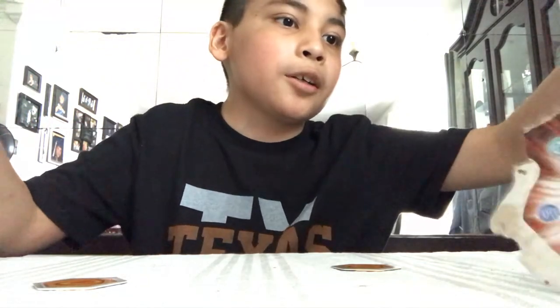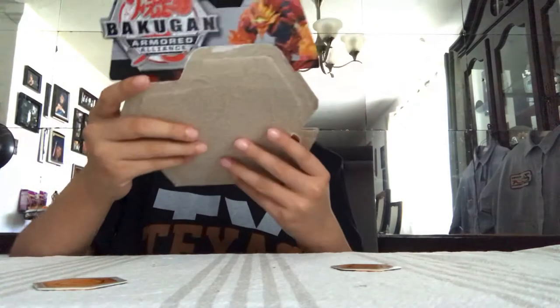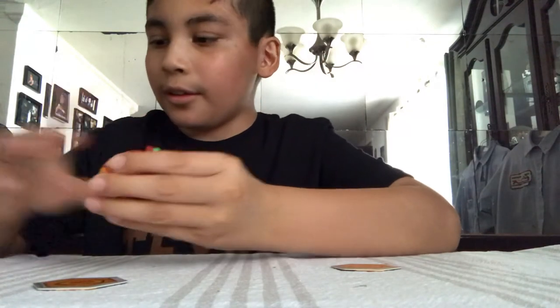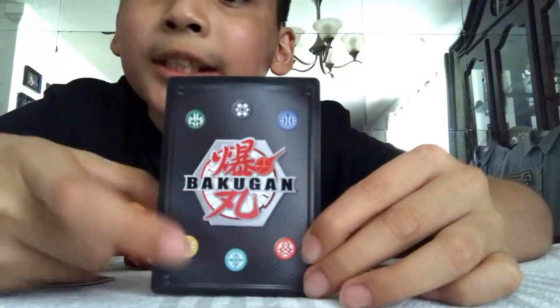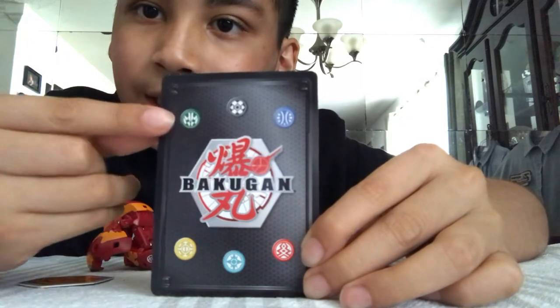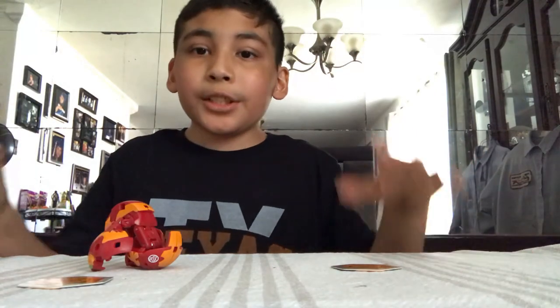Y'all can also collect these colors — there's Pyrus, Haos, Arlis, Ventus, Darkus, and Aquas. There's also an ultra-rare diamond — it's absolutely crazy. The diamond ones are absolutely insane; they have like 1,500 health, 1,200. It's crazy.